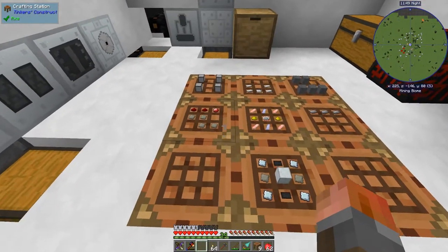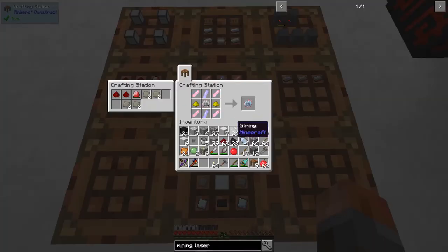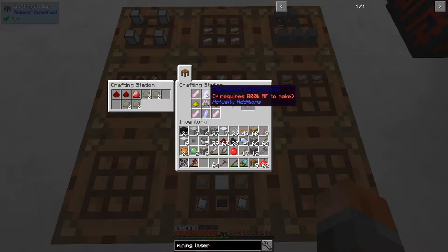The one piece we haven't done yet is the advanced circuit — normally that's quite simple. However, in this mod pack it requires the Empowerer. We've already made these 400K RF items in the Empowerer, but these require double that.